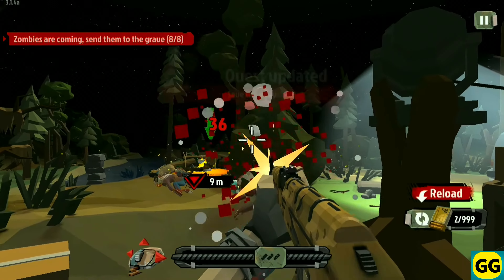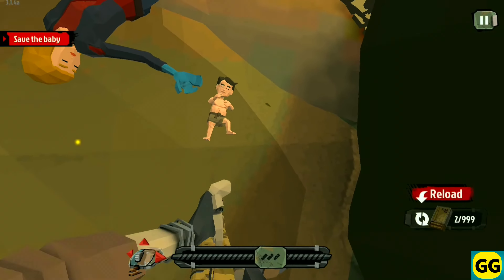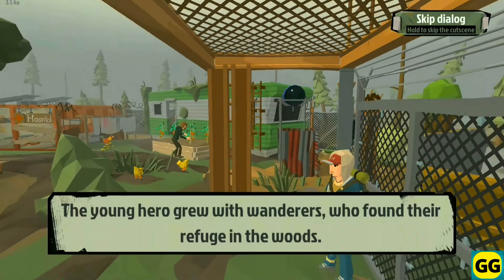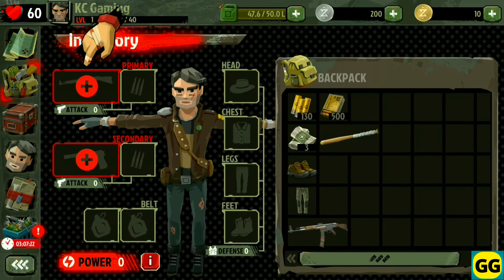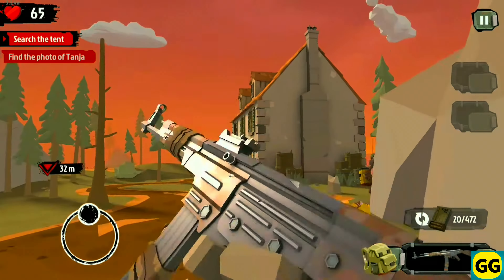Walking Zombie 2 is a post-apocalyptic RPG shooter set in a world devastated by a zombie outbreak. You are a survivor, and you must navigate through the world, complete quests, and fight off zombies and other hostile factions. The main gameplay will involve completing story-driven quests, engaging in intense shooter combat, and upgrading your character's skills and equipment. Furthermore, the game features a mix of open world exploration and mission-based progression.